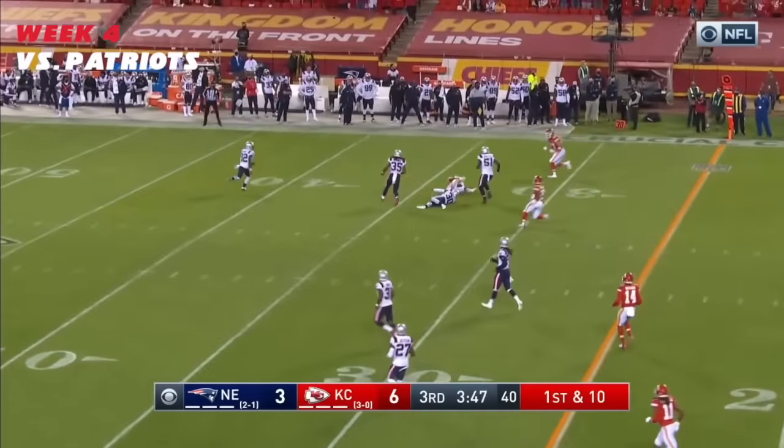DeMarcus Robinson on second down and eight. Here they come, it's off to Bell — little screen, looking for some blocks and he gets a couple downfield. One by Kilgore. Here's Mahomes with four different receivers. Jet sweep, here comes Hardman — blockers ahead, off he goes into the end zone. A touchdown!